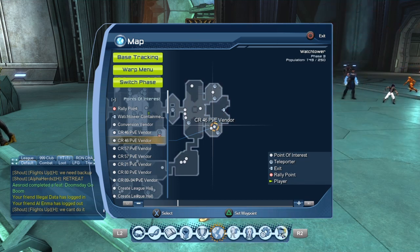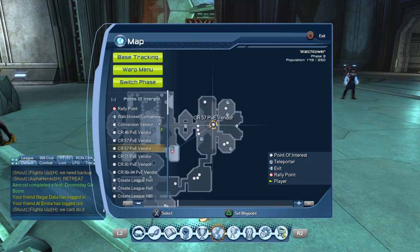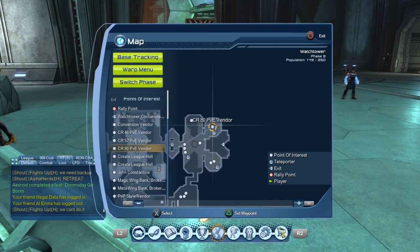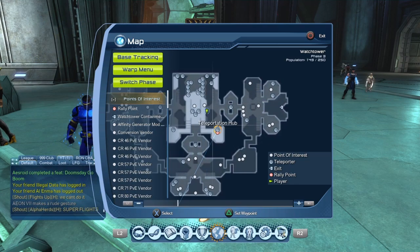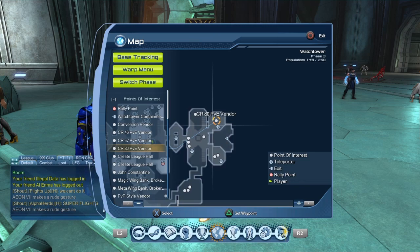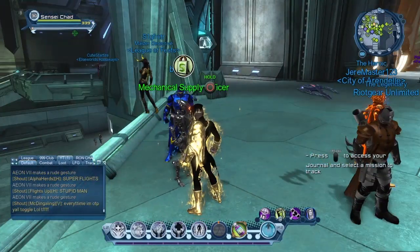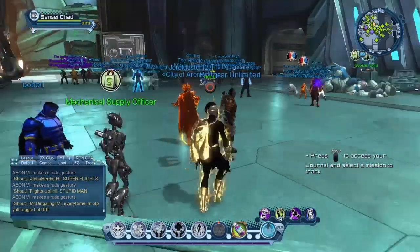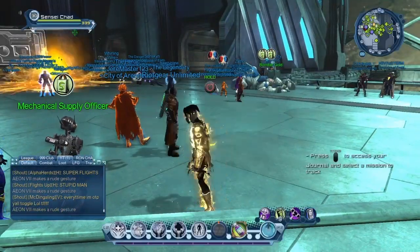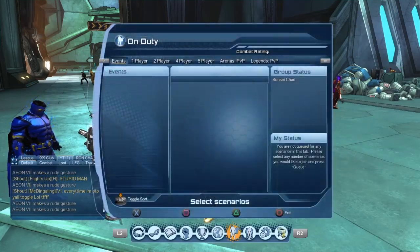If you're not in a rush for your CR, go ahead and buy all of the gear from the CR 46 vendor to get that skill point, then buy all the ones from the CR 57 vendor to get that skill point, and then buy from the CR 80 vendor - you would have to buy some from this bot vendor to be able to reach the CR 80 vendor gear. You're going to be getting skill points along the way, so you can use this vendor to level up steadily.